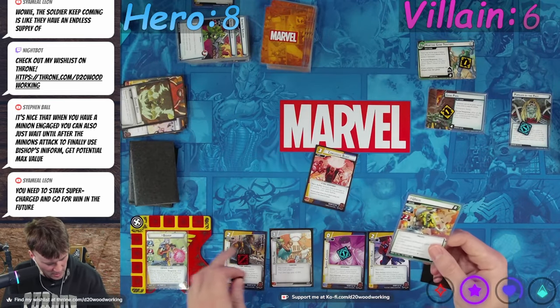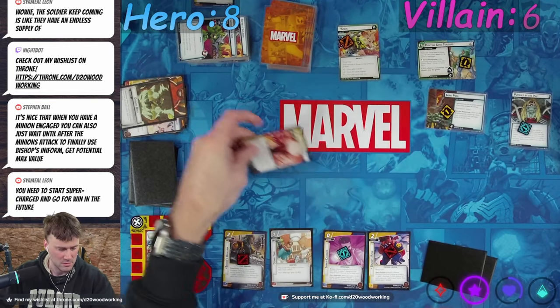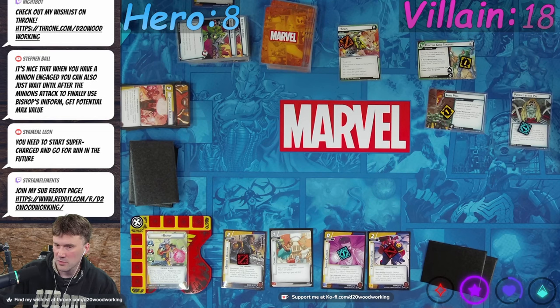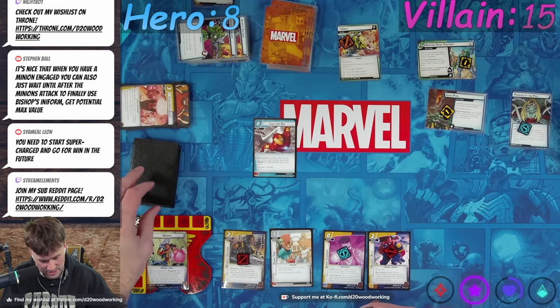Stage two comes in — it comes in with Tough. We ready him up. And then it comes with 15 life. Start supercharging — go for the win for sure. Let's try the call for eight thing, see what happens. Why not?